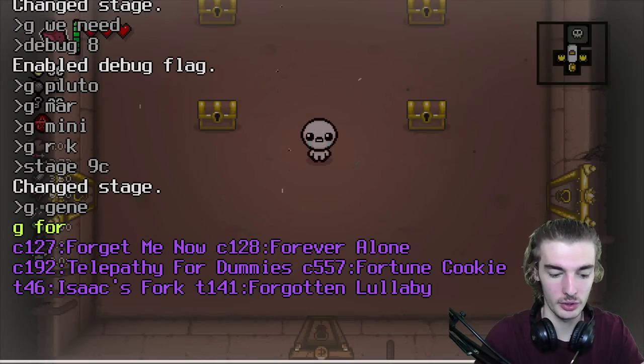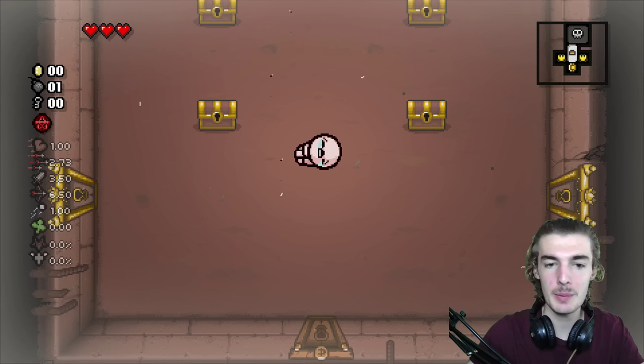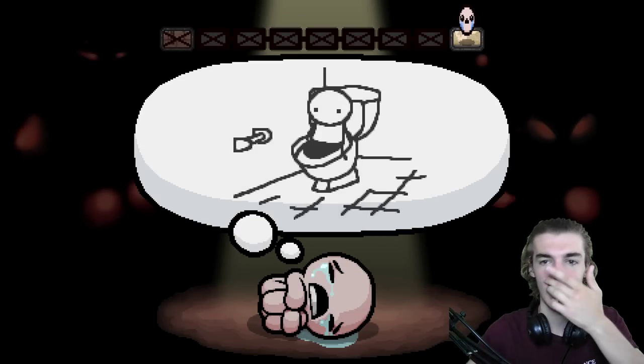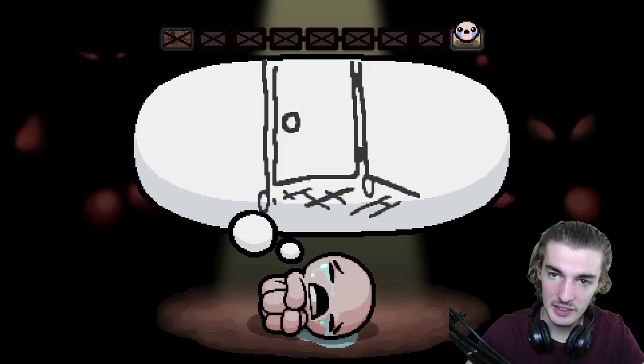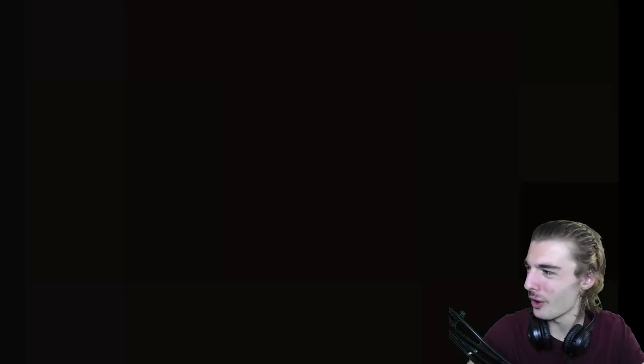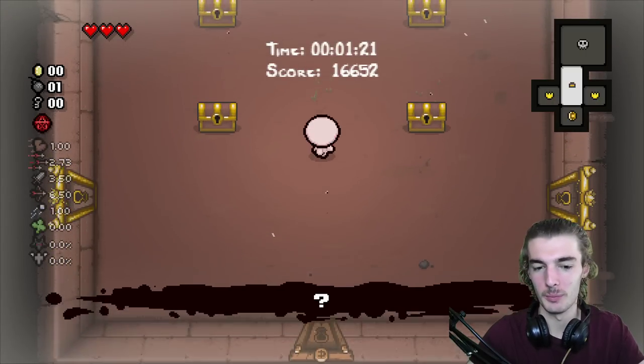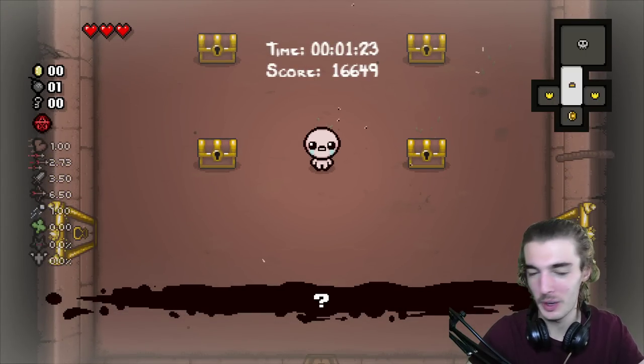Forgive Me is pretty much the same as Genesis — you end up back on this floor. Also, the stage icon by the way is like a re-textured womb with the home colors. It's weird. The floor name shows as question mark — it's like hush but minus two question marks.